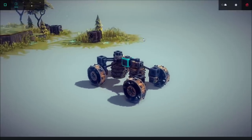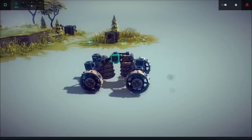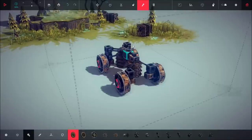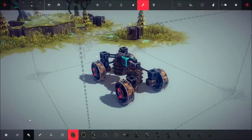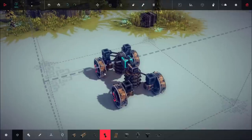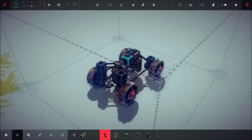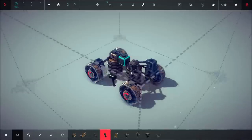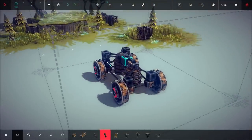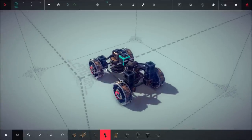Now let's further brace this up so that you don't get this jiggly motion whenever you're moving around — see how it's not very stable? Let's brace up the main body of this monster truck. Take our brace from our block section and go ahead and brace up each of the legs so that you get a total of four braces. Then do the same for the bottom most pistons so that you get another set of four on just the pistons.